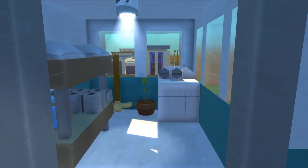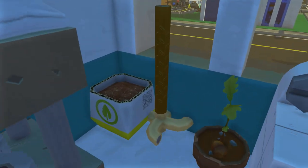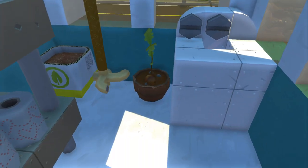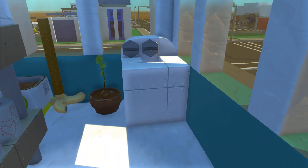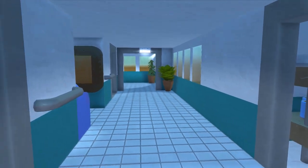Over here what we have is a little maintenance room. We got a shelf with some supplies, a mop and bucket, a plant that's growing, and a washer for washing clothes and bedding. Pretty cool. But anyways, that's pretty much it for the second floor. We're going to head back down and check out the ambulance.